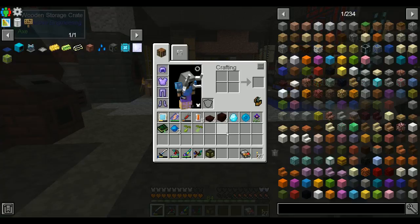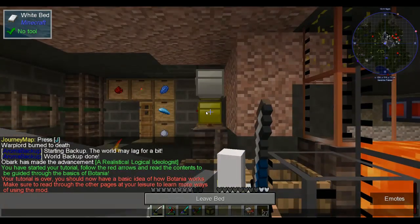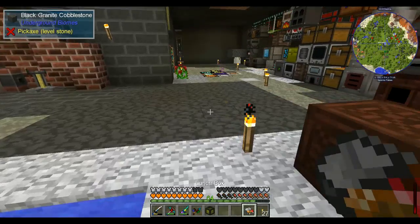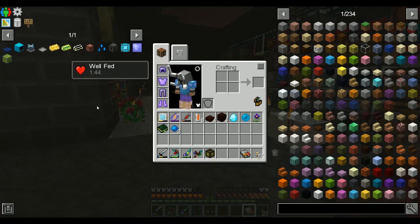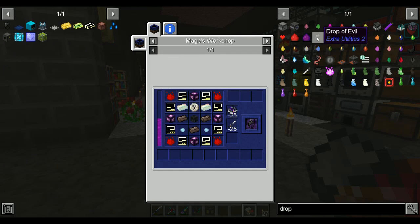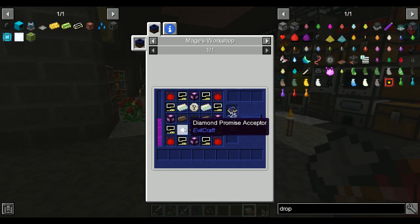Alright, so we are going to call that an episode. Next time I will have 4 Terra Steel. I appreciate you guys watching. We are still on the hunt for a drop of evil, which is actually what led us down all of the magical mod progression, because of the essence of the gods that we need. Diamond promise acceptors — we're not there yet, I think that's the next step in Evil Craft that we have to make.